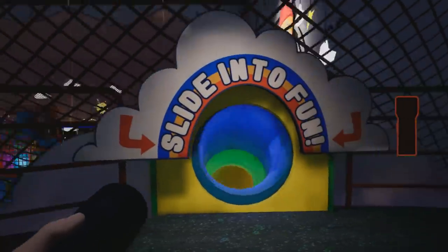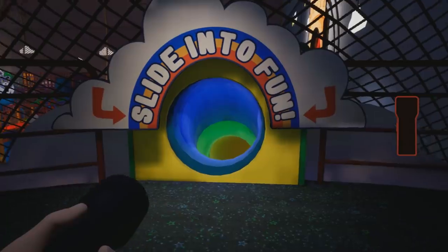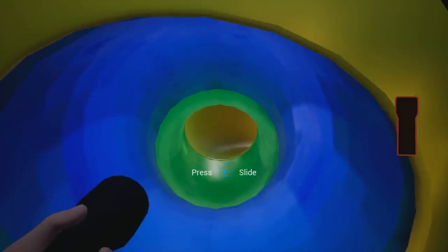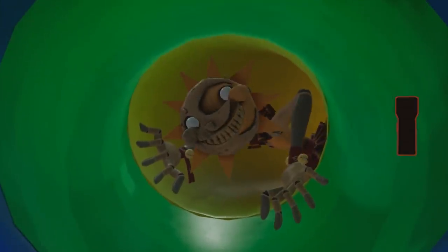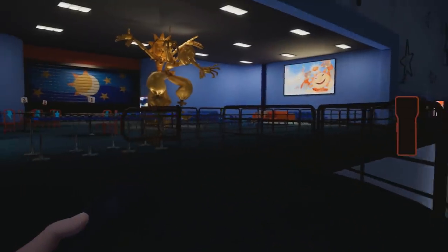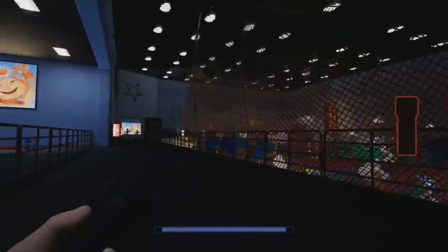To start this off, I should show you that unfortunately I'm not able to just return back into the daycare regularly after destroying the animatronics. Check this out when I try to go down the slide — Security alert! Security alert! Yeah, we get the usual security alert from Sun hiding in the slide, just waiting for us to go down.